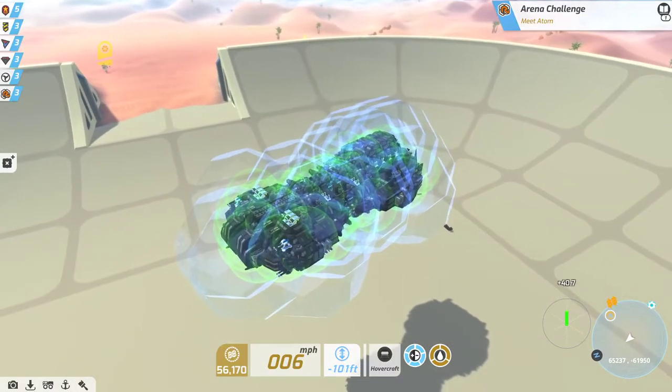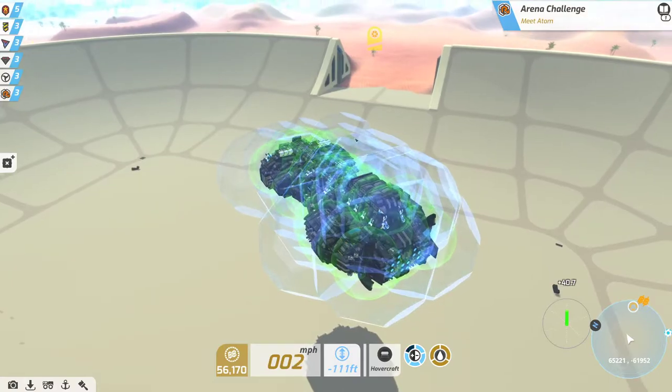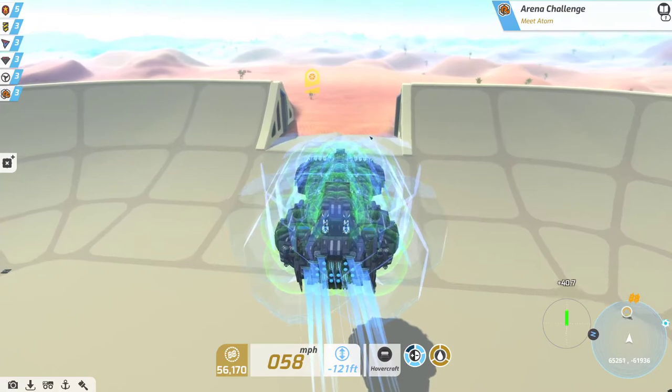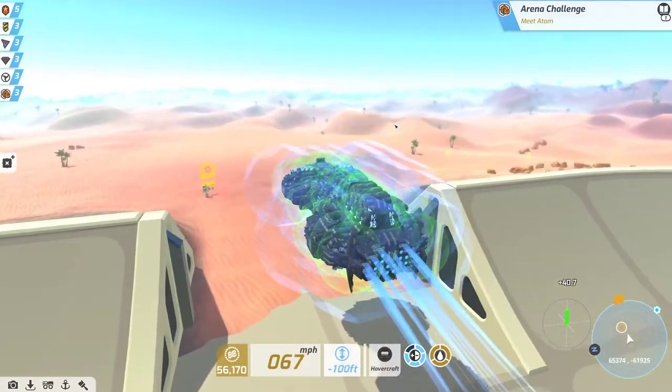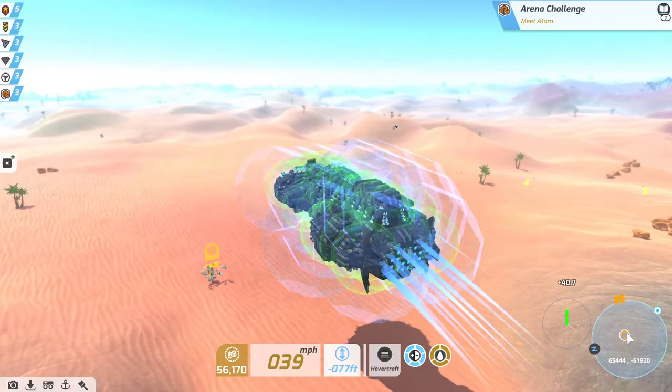The Tyrant is actually an airship. If I set it to 81.5, it'll actually just be able to hover at whatever height it's at indefinitely, and you can fly it around using the pitch and tilt controls.